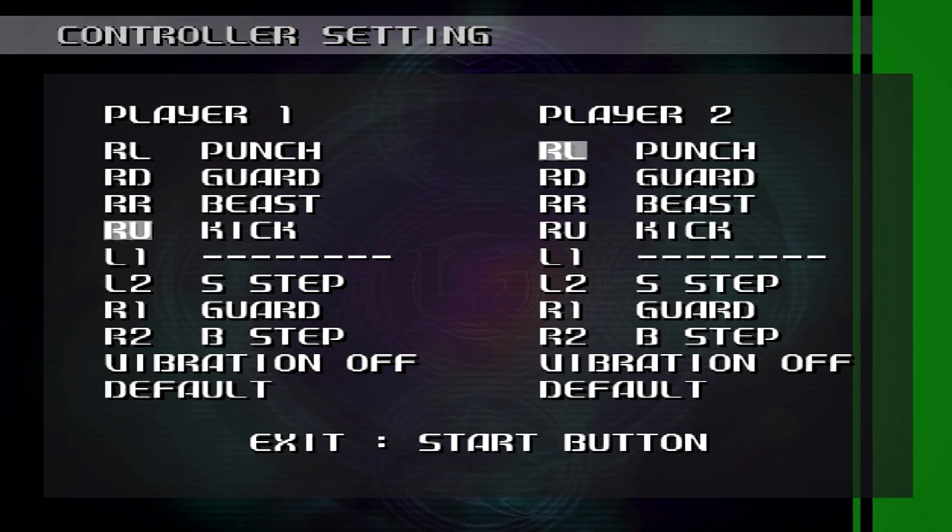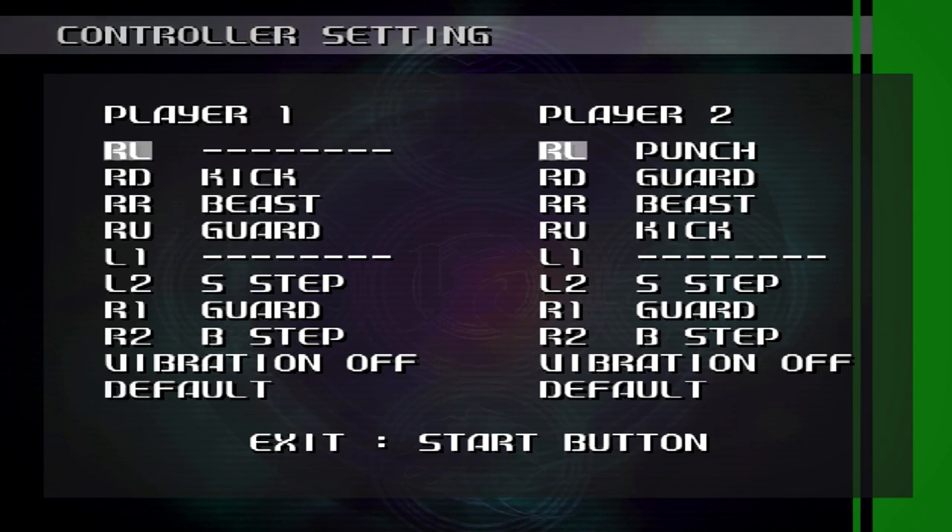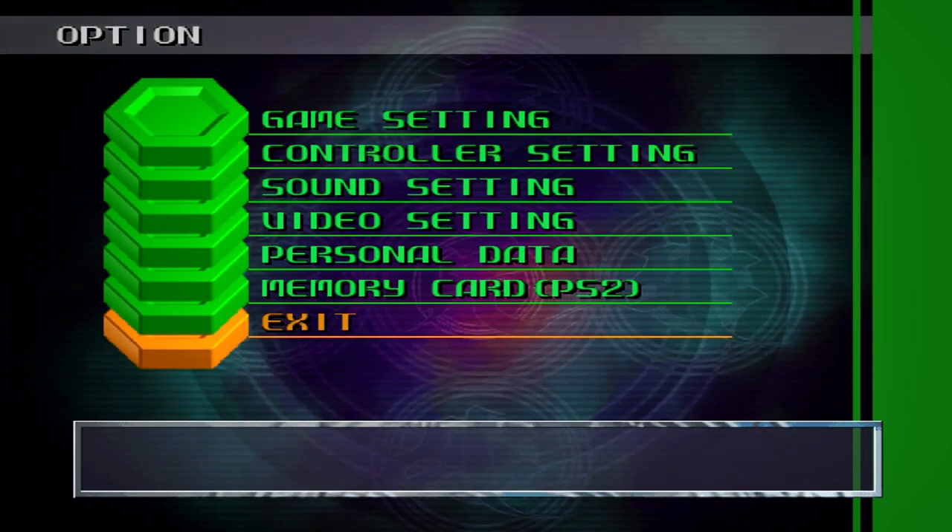The controls are also different, so you might want to fix that. Kick is on triangle for some reason and block is on X, so you don't want that. The controls are messed up, so you might want to fix that for your personal preference.